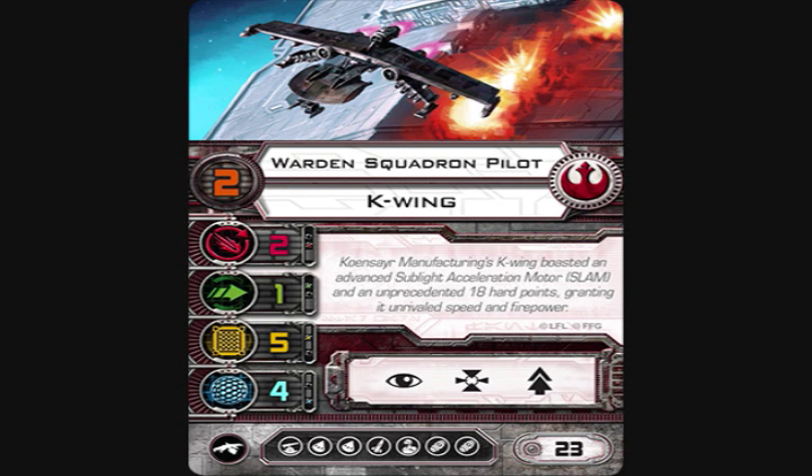The Warden Squadron Pilot is 23 points. If you're building a bomb-based K-Wing — such as a Sabine K-Wing which would have three bombs and with extra munitions up to six — the Warden Squadron Pilot is your way to go. He moves before everybody, so he can move in front of ships, drop bombs, and then that ship has to fly over them. He's a good blocker for a tanked-up bomb-dropping ship.